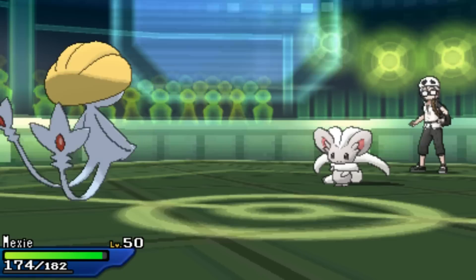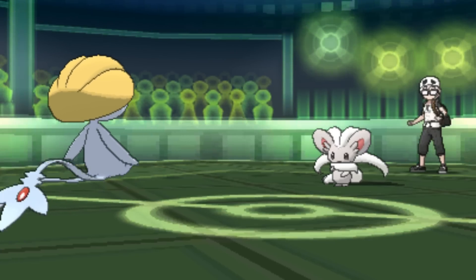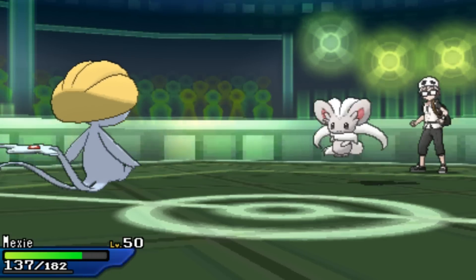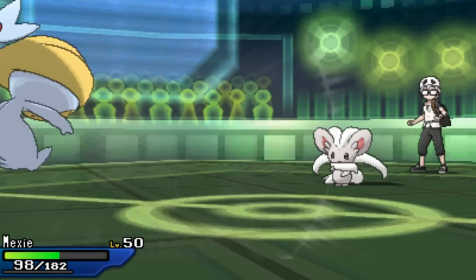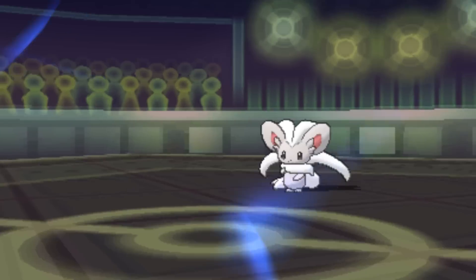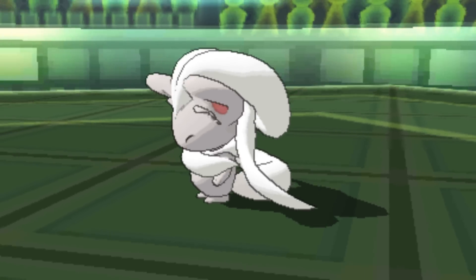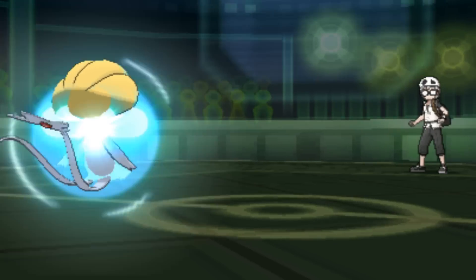Now I'm able to bring in Uxie pretty much for free. I can take a Tail Slap nicely — I didn't want to switch into Cinccino directly from Hariyama because I didn't think I could take two hits. Now that I have a free matchup it's perfect — Cinccino can only hit me with one, and this allows me to fire off a Psychic which takes care of it.